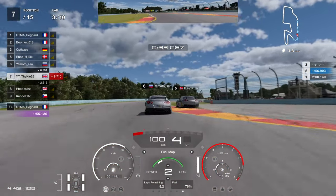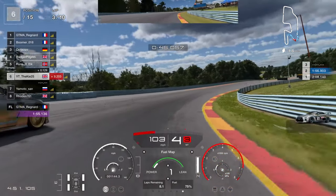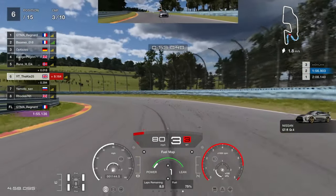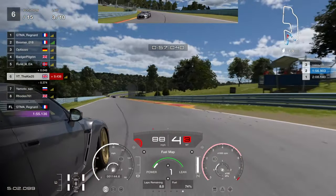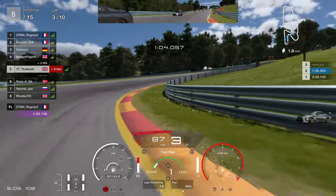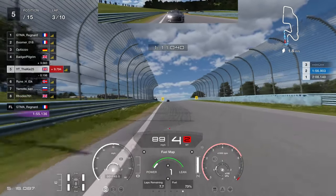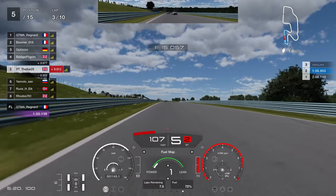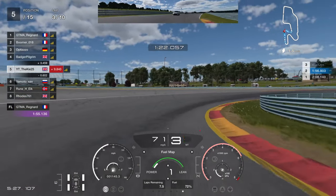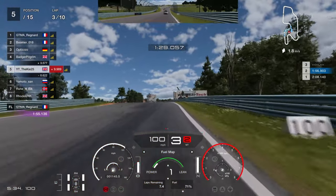P5 went wide through the fast chicane with dirty tyres. We went to the left, gave a little tap, went side by side, cut up underneath, and now it's time to use the fuel. Watch what I do — I start revving the car up in fourth gear, burning some fuel, because when you've got an overtaking opportunity you use that fuel to get it done. Once you're in clean air, like now, get back to saving. We're up to P5 on lap three.